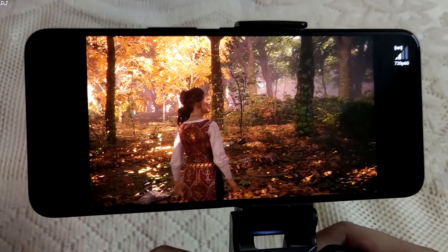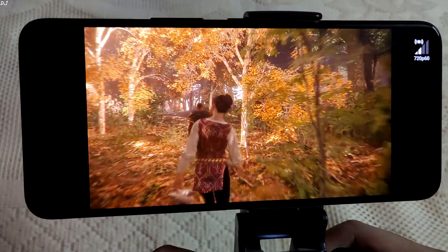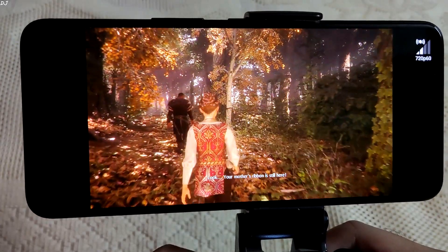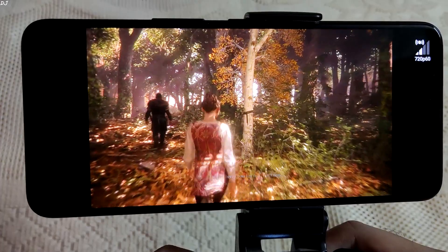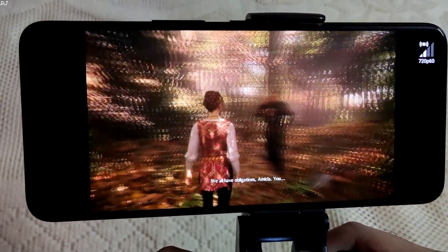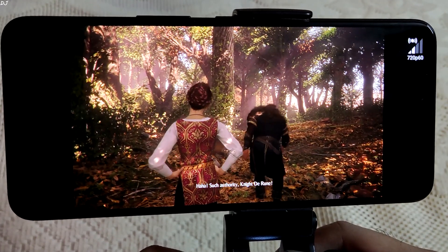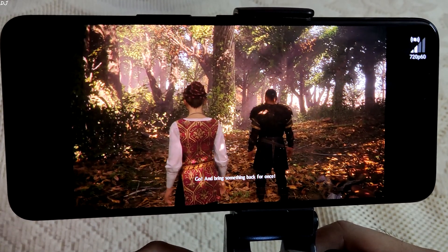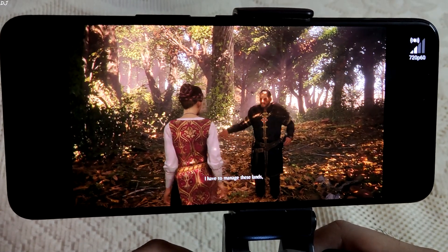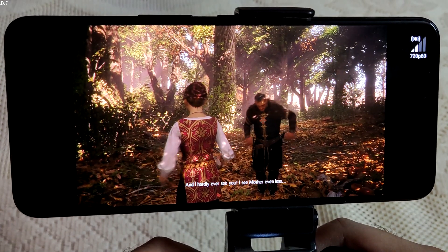Let's keep going. Your mother's ribbon is still here. This is where I courted her, you know. Yes, father, I know. We all have obligations, Amicia — you know, in a family. I'm trying to tell her something. Such authority, Knight Darun. Go, bring something back for once. As I was saying, we all have obligations. I have to manage these lands. Your mother has to take care of your brother. And I hardly ever see you.